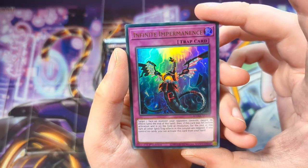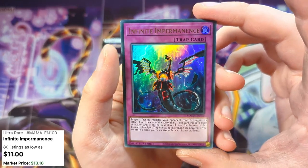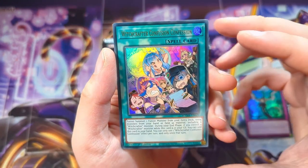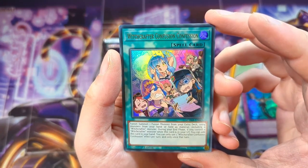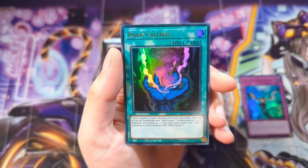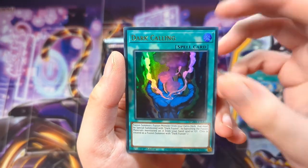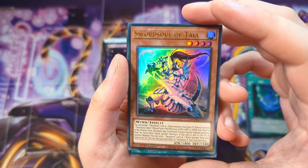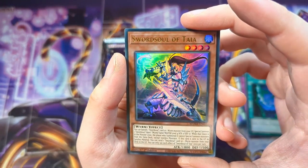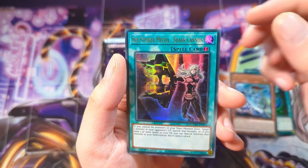Okay — Infinite Impermanence. Nice, that's actually not too bad of a card, it's not the Pharaoh's Rare though. So we have a Rich Crafter Confession — wait, Confession. Yeah, Confession, okay, just making sure I read that right. We have a Dark Calling, we have a Soul of Taya or something like that, and we have a Sky Striker Mecha Shark Cannon.